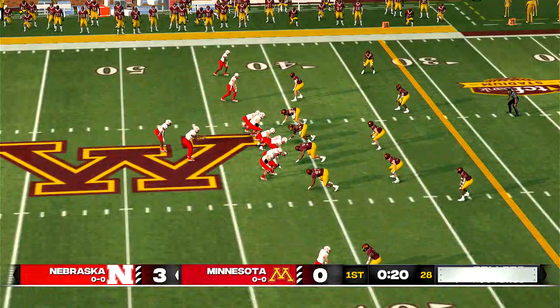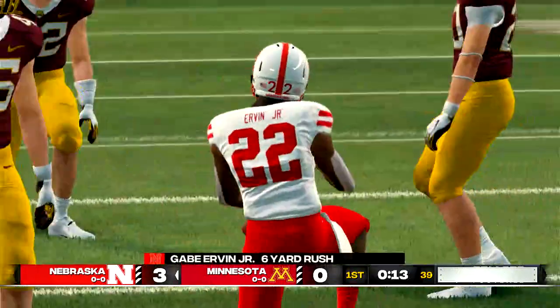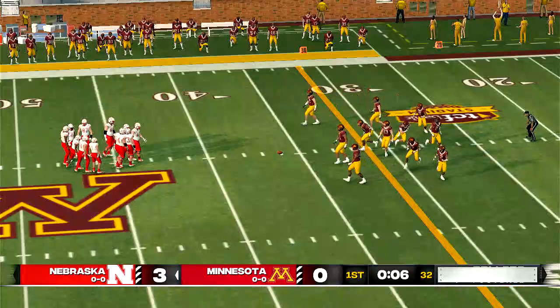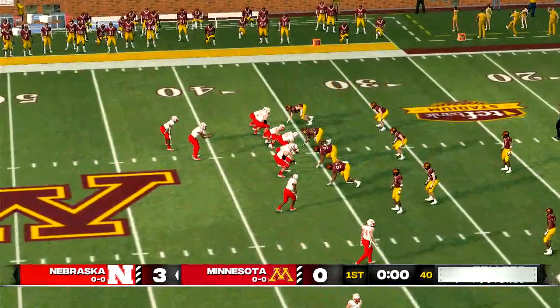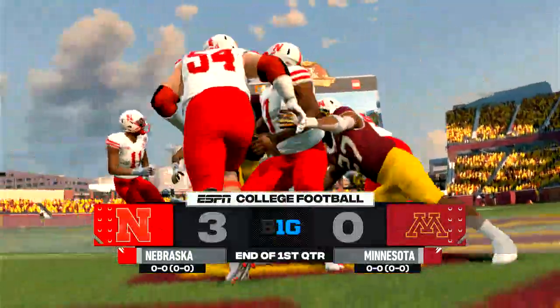The big gain resulting from the pass play leaves us with a first and 10. Nebraska holds a field goal lead. They go with a run — it's a six-yard pickup by the halfback on the delay, making it second and four. And an exciting first quarter comes to an end — 3-0 Cornhuskers.